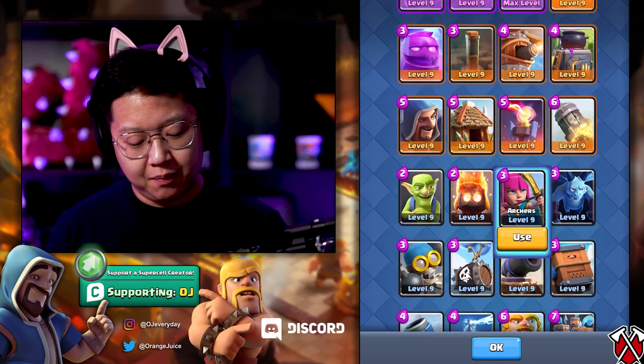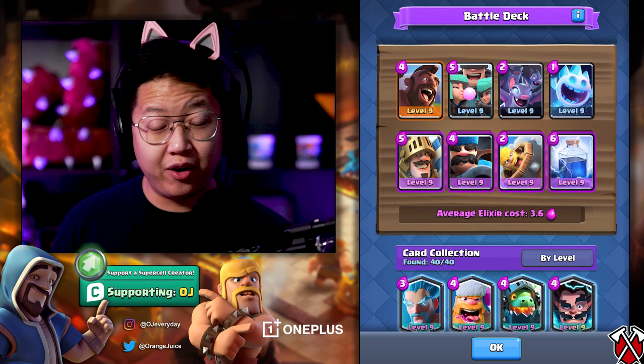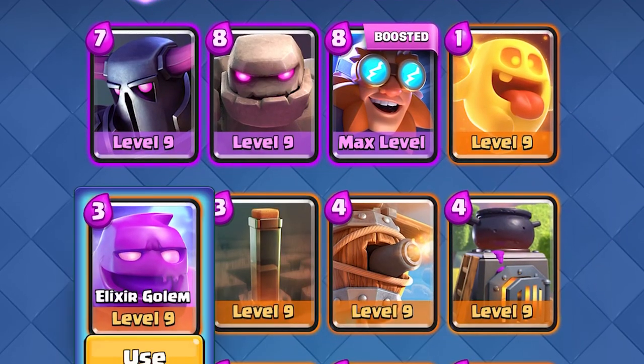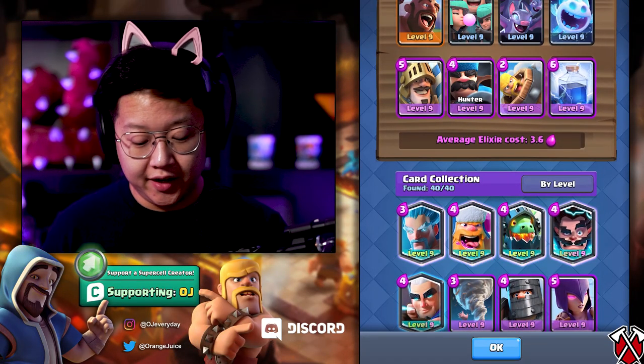Everything is lightnable in here. You could bring Earthquake if you want, but there's Goblin Hut, Inferno Tower, Furnace, Cannon, and Mortar for your buildings. I don't really see the value in Earthquake there. The win condition is gonna be Hog Rider. If you see any Elixir Golems or Pekkas, the Prince and the Hunter are gonna take them out. Double Tank Killer — you're gonna need that for this challenge.